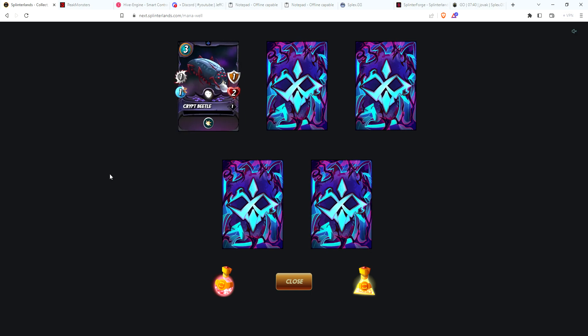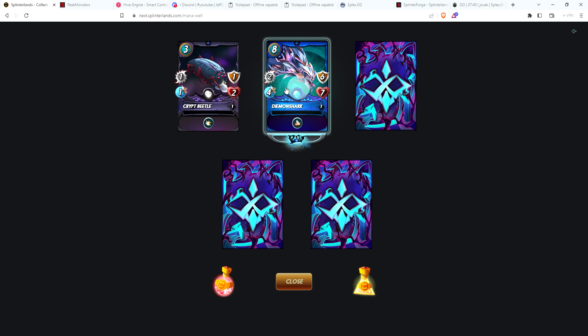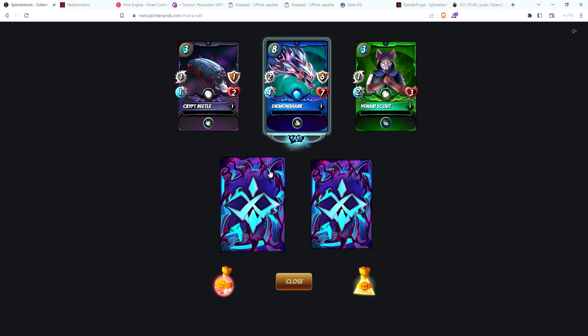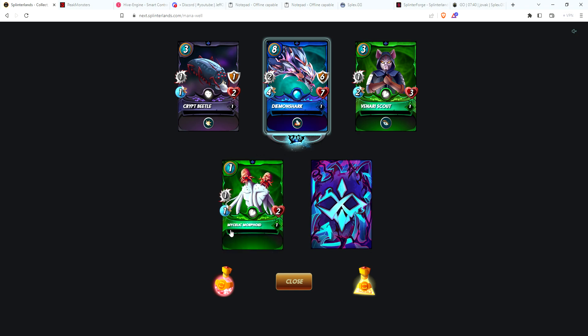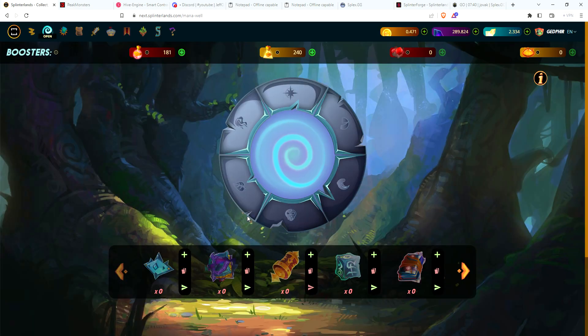Starting with Crypt Beetle. We've got a rare Demon Shark — love that card, definitely want to level that card up. Binari Scout, Mycelic Morphoid, and finishing up with a Chaos Knight. Just a standard pack, but that Demon Shark is very good.